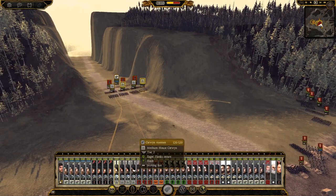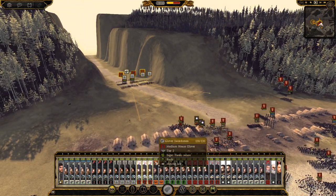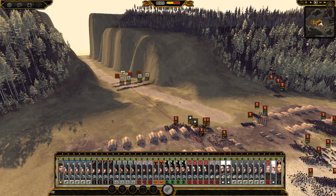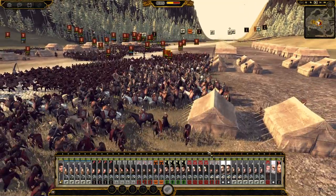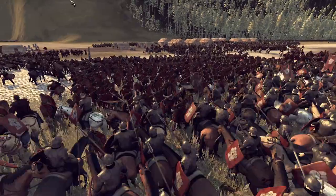We'll send up these troops now that the cavalry's got involved in the battle. Just focus them down there — that'll be fine. And we also have a fight over here; all the cavalry is going to be involved in different places. We have House Glover here doing their bit, fighting the Lannisters.